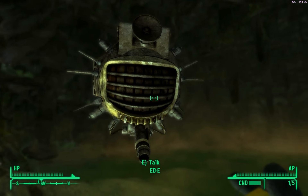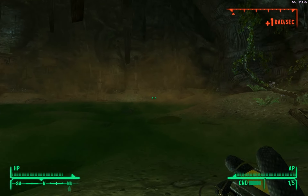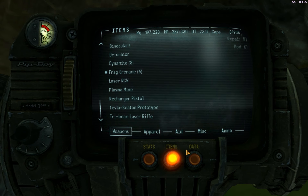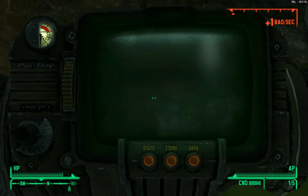Hello everybody! This is another one of my Fallout New Vegas raw footage videos where I just explore the wasteland at random. I'm in Fire Root Cavern right now — here's where it is. It's like in the southeast corner of the map.